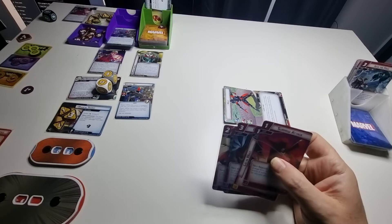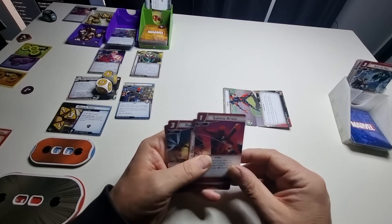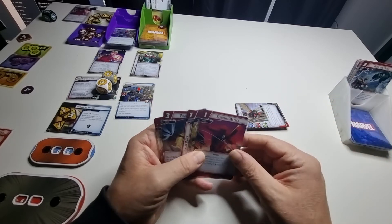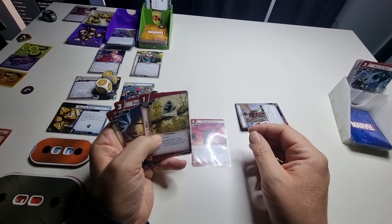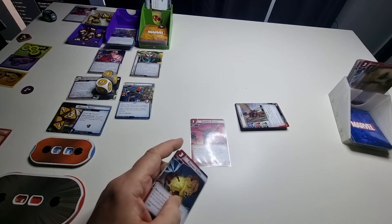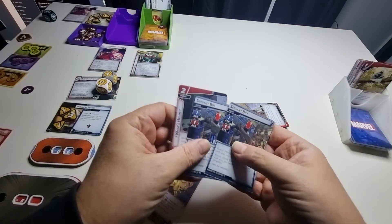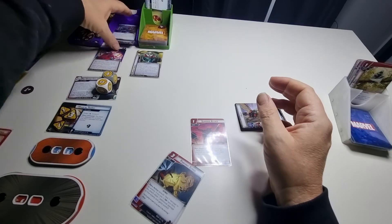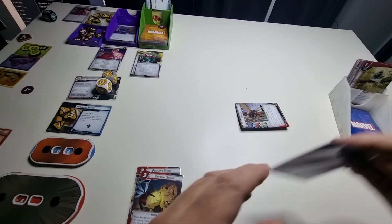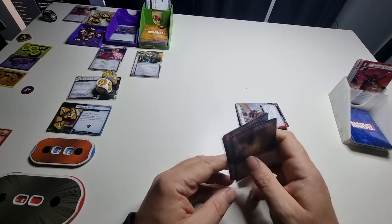She's tapped because she defended. I'm going to change forms — change to tiny, still tapped. I'll play a response card: after you change form, deal three damage to an enemy. I use that card to pay for it, basically killing the servant bot. When it goes into the collection — three cards in there now.